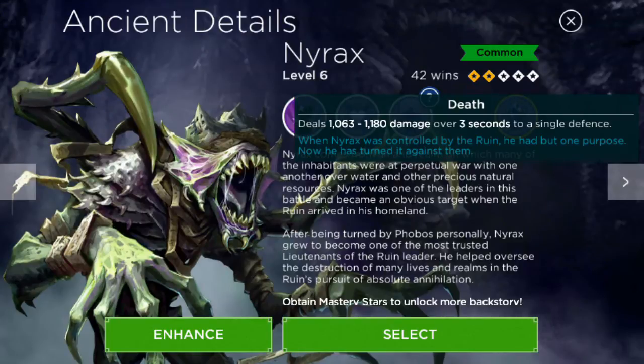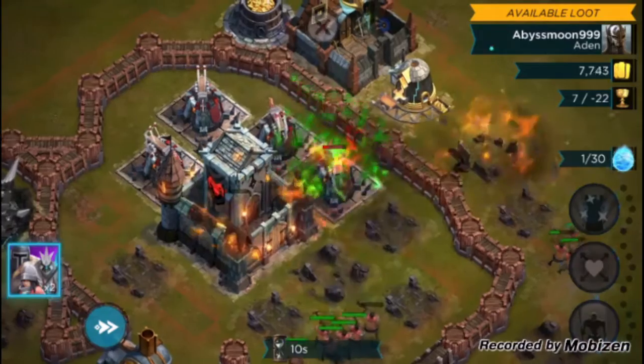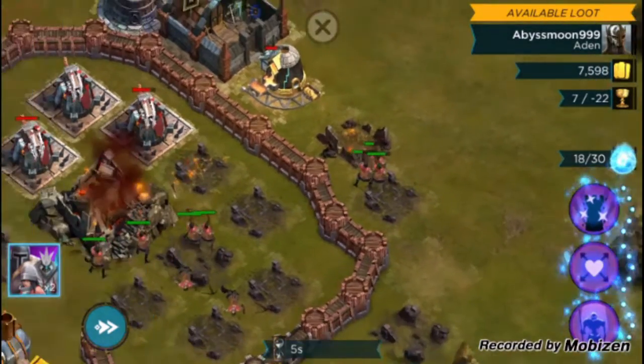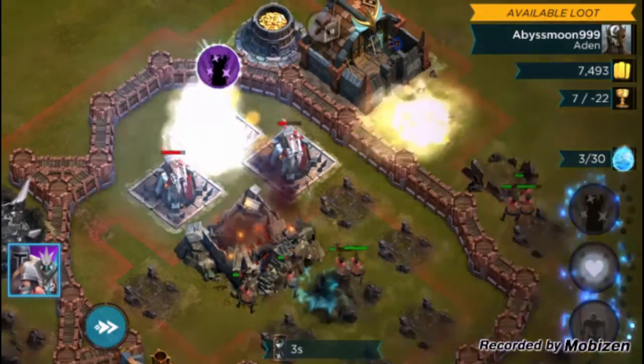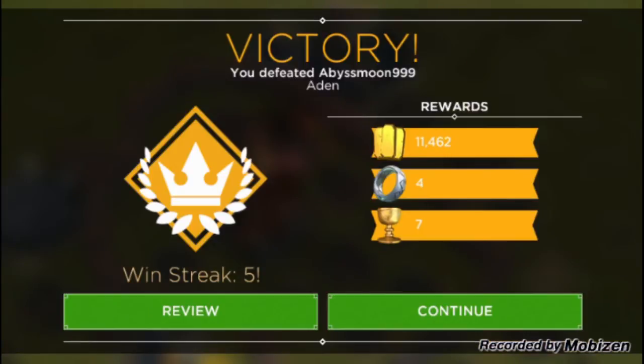The last ability is Death, which does a ton of damage over 3 seconds to a single defense. That varies by how much you level Nyrax up, and Death completely annihilates a single defense. I would use this on an important defense you want to take out right away. Here it is in action — I drop it on a defense that was fully healed up and it got taken out immediately. I use it again and boom, taken out. Death is really powerful if you know how to use it.